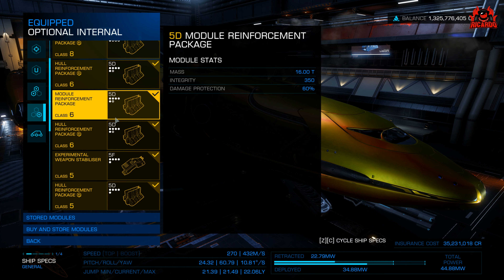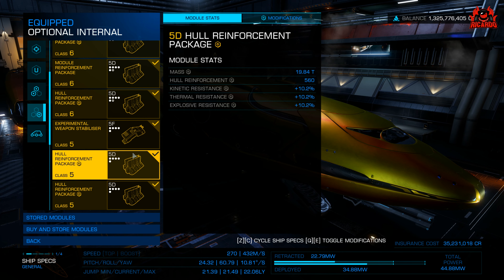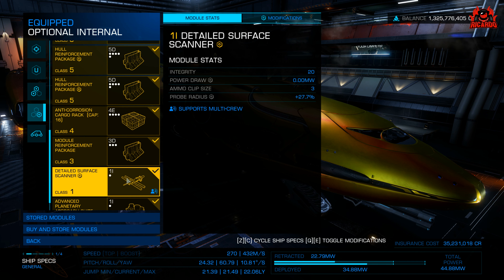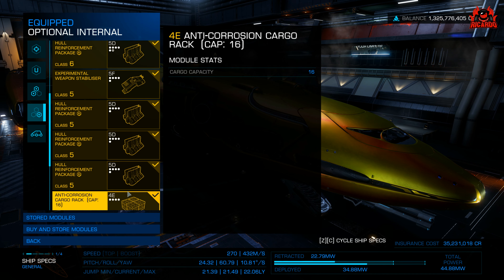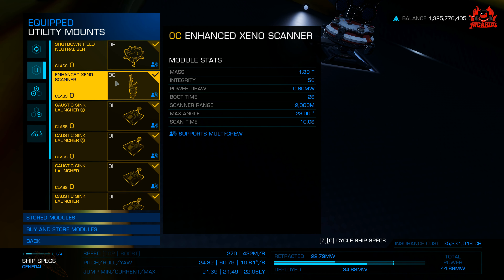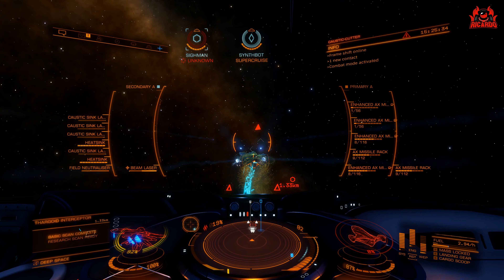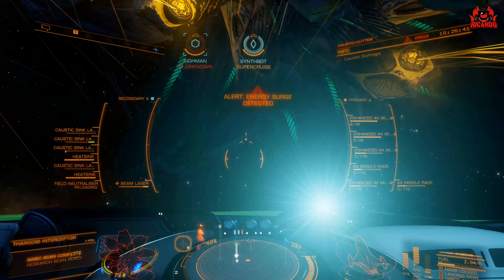On the optional internals: got a multi-limpet controller. Hull reinforcement packages — four 5D units, all modified with heavy-duty reinforcement and deep plating. Got standard module reinforcement as well. I've got 5F experimental weapon stabilizers, which gives me the option of having those six experimental weapons. Hull plating, hull plating, hull plating. Got a 4E anti-corrosion cargo rack, a detailed surface scanner, and my advanced planetary approach suite just in case. And that is the build.